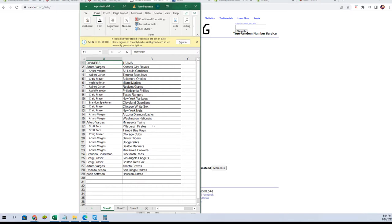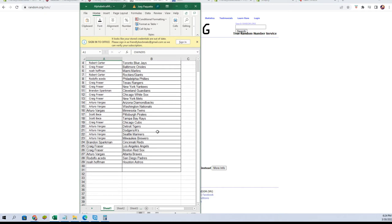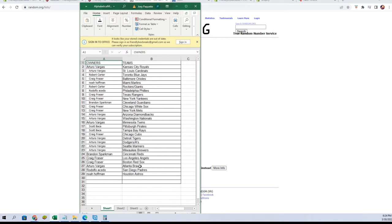Scott B — Pirates and Rays. Craig F — Cubs. Arturo V — Tigers, plus the Dodgers and A's combo spot. Mariners and Brewers. Brandon S — Reds. Craig F — Angels and Red Sox. Arturo V — Braves. Rudy A — Padres. Noah H — Astros.